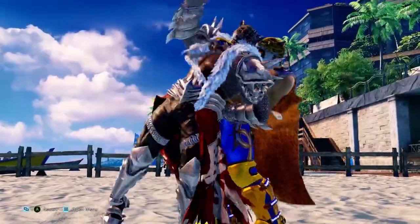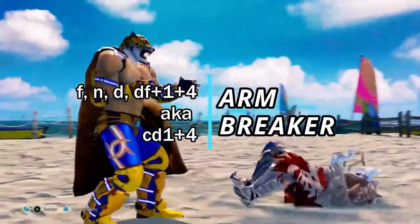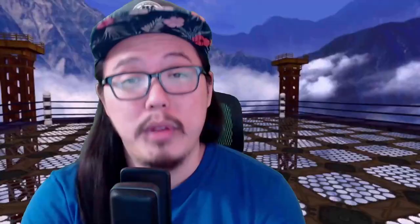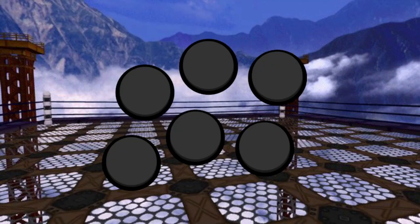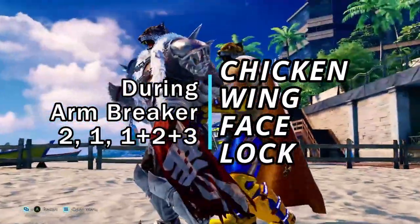We'll start it off with King's notorious Rolling Death Cradle. The first initial throw will be done with the cross dash one plus four, aka the arm breaker. From here we want to transition into the second part of the multi, which will be done with a two, then a one, then a one plus two plus three for the chicken wing face lock.